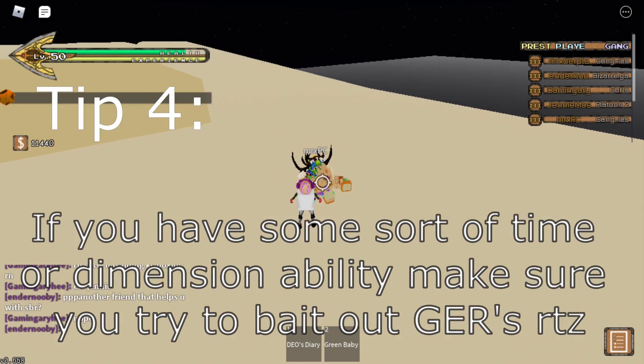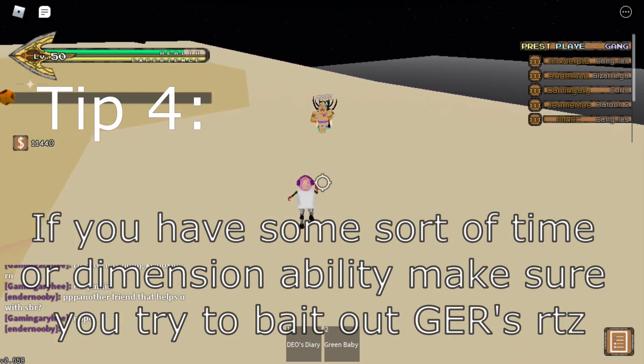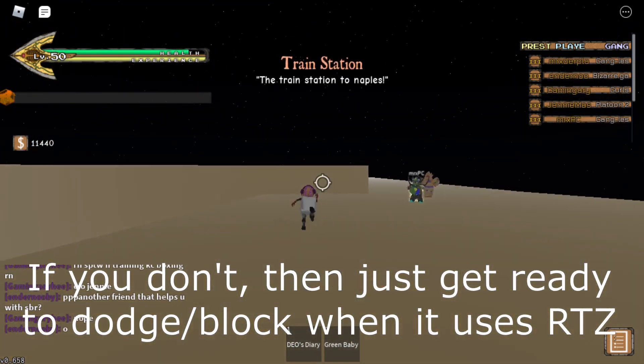If you have some sort of time or dimension ability, make sure you try to bait out Jer's return to zero. If you don't, then just get ready to dodge or block when he uses return to zero.